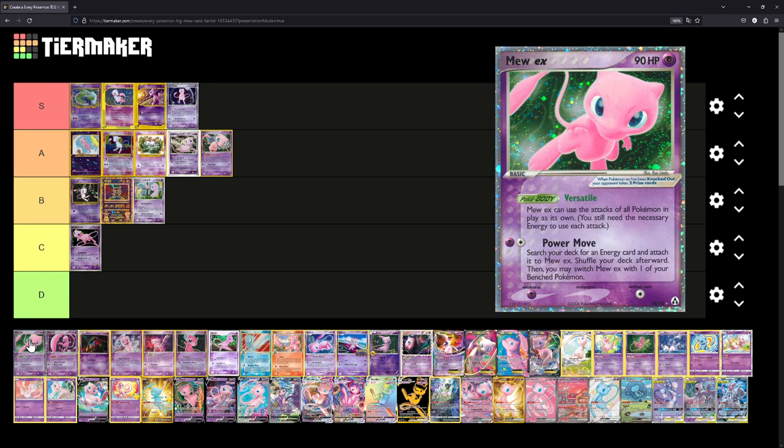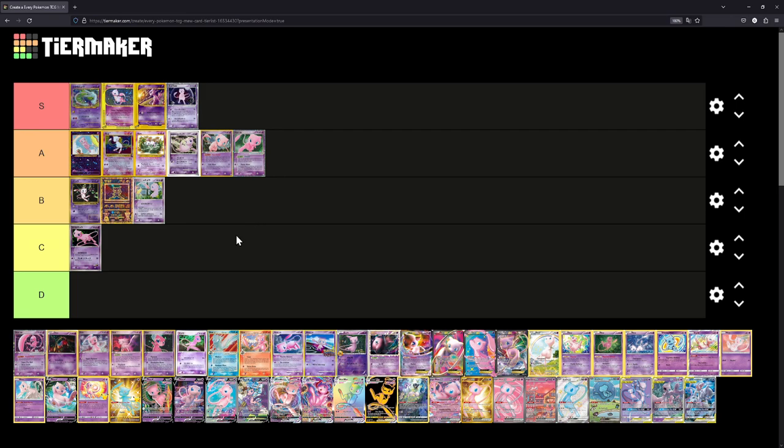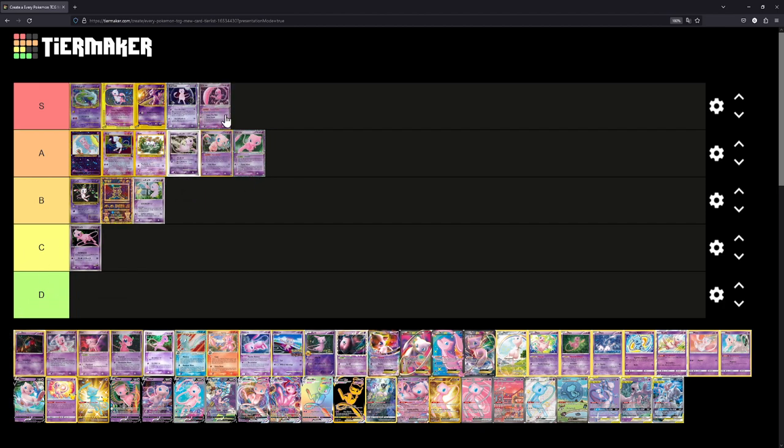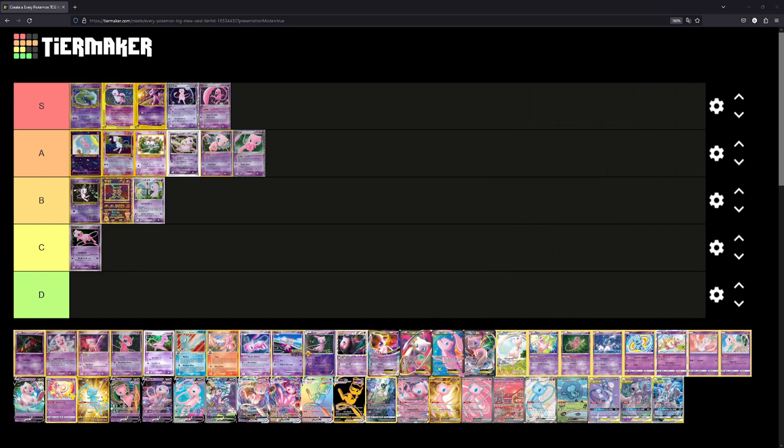Here is the Mew EX from EX Legend Maker. This was reprinted in Celebrations and the Japanese 25th Anniversary set. I do have the original Japanese print in first edition. I love the EX cards — we'll place that at A as well. And then the other Mew EX, this one from EX Holon Phantoms, will go in S tier. I like it more than the Legend Maker Mew EX, so I think both placements seem fair.